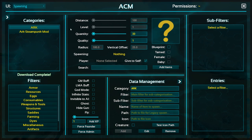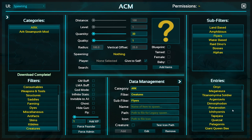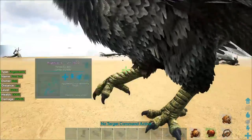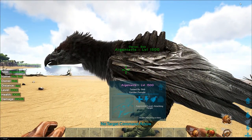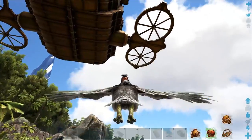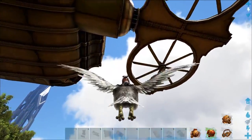Doesn't seem like you can spawn a wyvern on this map, oh well. Under creatures and flyers, we're going to go with the Argentavis — tamed, level 1000. Admin Control Manager is so useful. All right, we're going to fly her up on board.